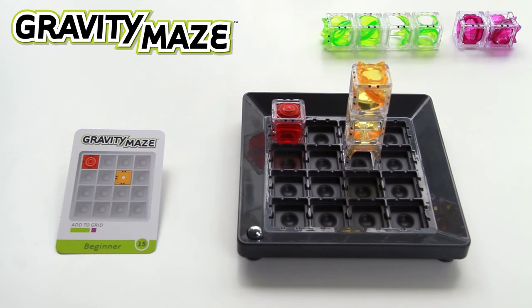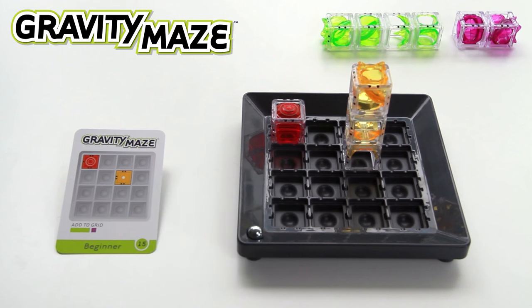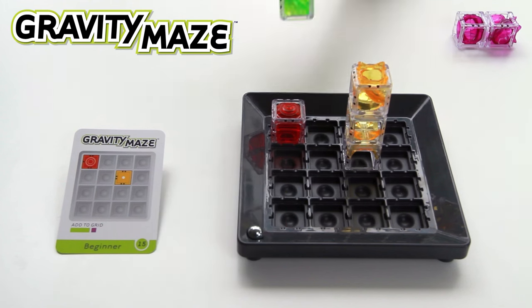Set aside the remaining towers — you won't need all of them for every challenge. Black dots on the towers show you the correct orientation. Towers can stand on their own, be stacked, or even laid on their side to create a maze.